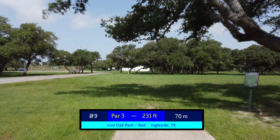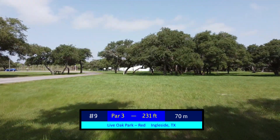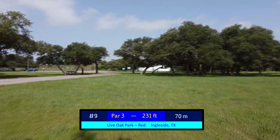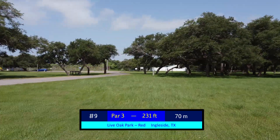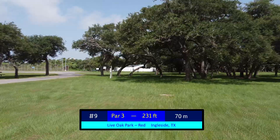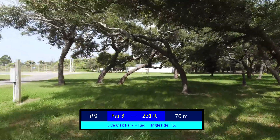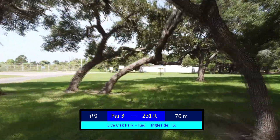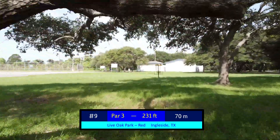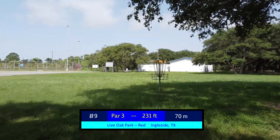Hole number 9 is very straightforward at only 231 feet, but it requires either a straight shot under the initial set of guardian trees, or a left to right fading shot starting out over the road there, which is OB. If you go with this route that the drone is flying, it gives you a pretty reasonable birdie opportunity, but otherwise a bad kick can bring OB into play.